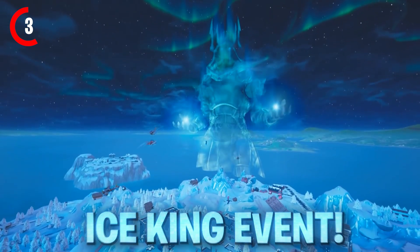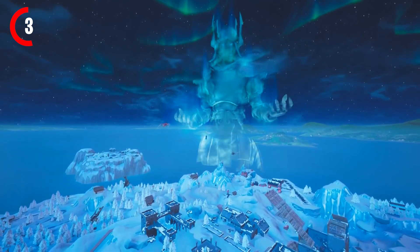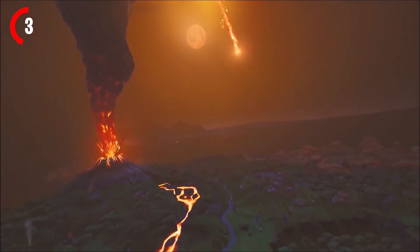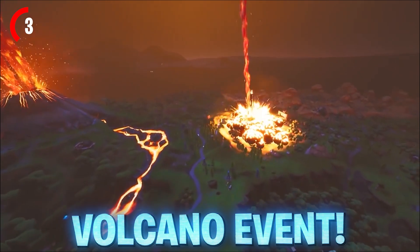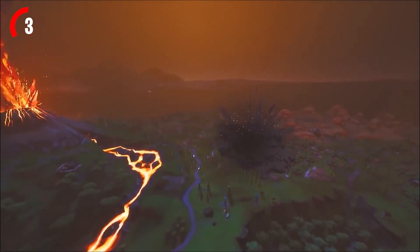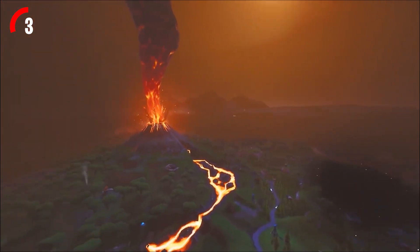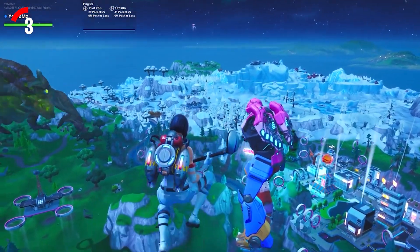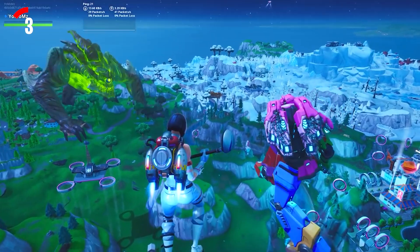We will then see the Ice King event for Season 7, where the Ice King will cover the Fortnite island in snow. After Season 7, we will see the return of the Volcano event for Season 8, which will destroy different locations of the Fortnite island. Then for Season 9, we will see the Mech vs the Monster event, which was definitely the best event we have ever seen in Fortnite.